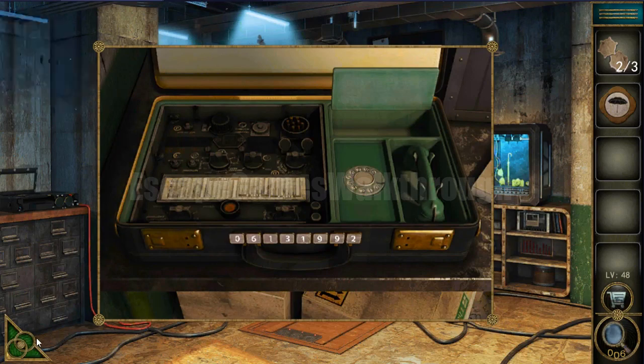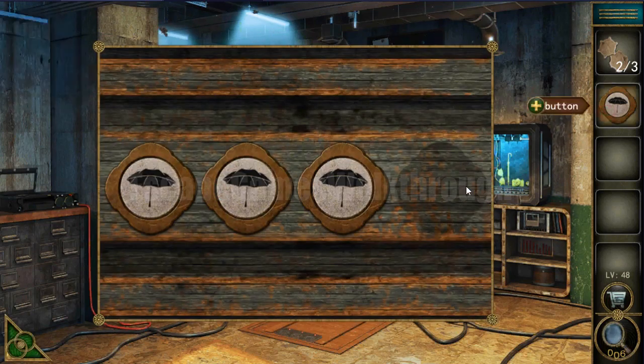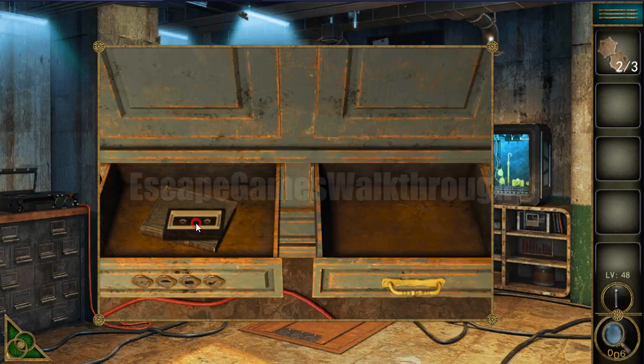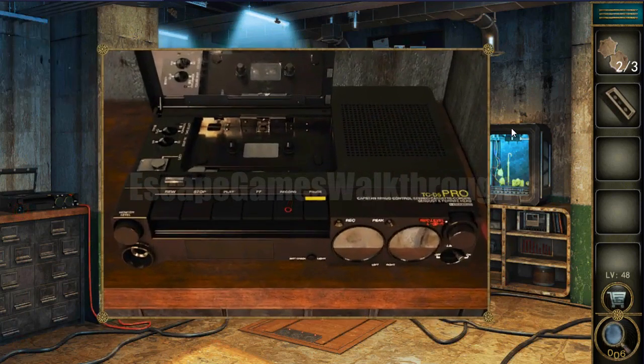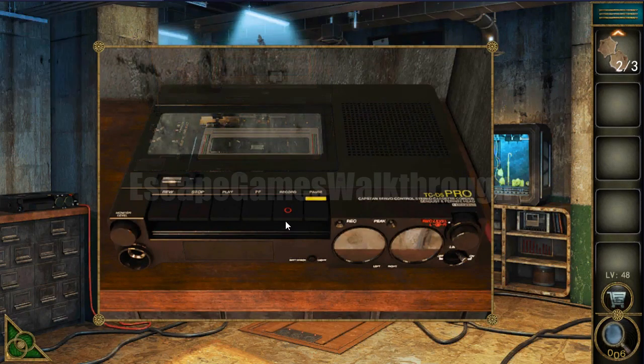We need to take this umbrella token — you can see glasses, umbrella, camera and pipe. Here's the tip to play it and get the third gear.